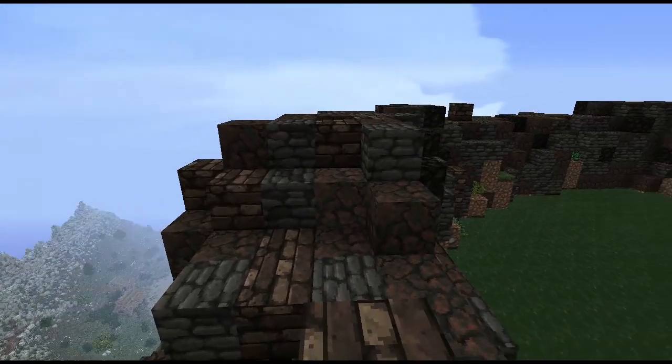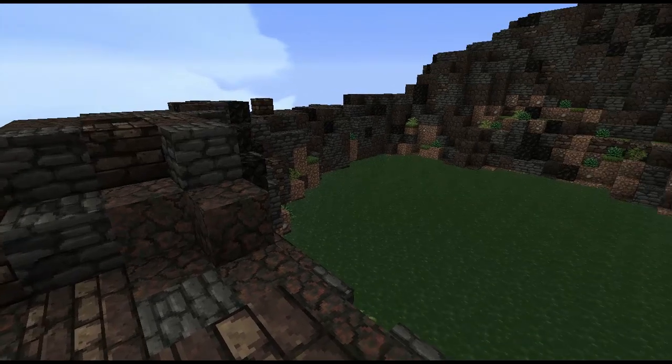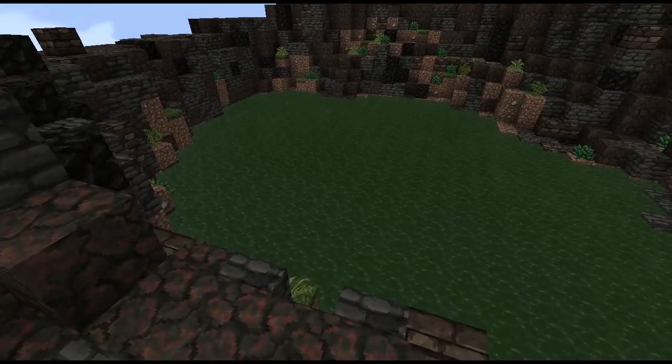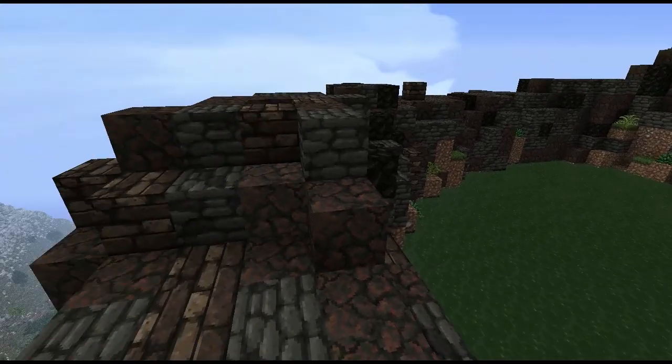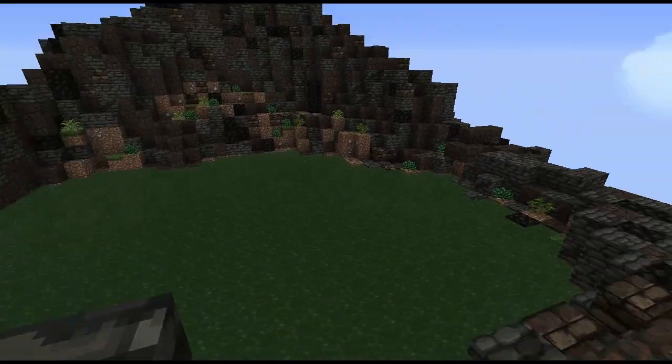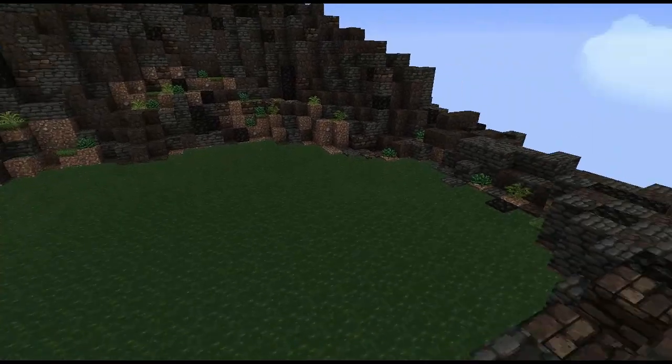Like Dragonstone, Driftmark is a volcanic island, or at least was a volcanic island. We're here on the lip of the mouth of the volcano — you can see it there, filled up with murky-looking water. We've got this dark stone here, some obsidian patches around, and nature is sort of springing back up into life here.